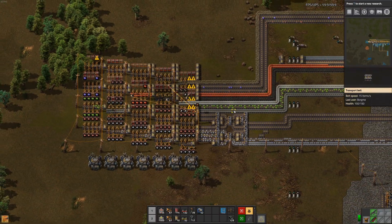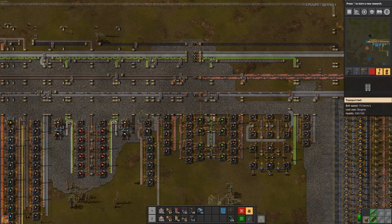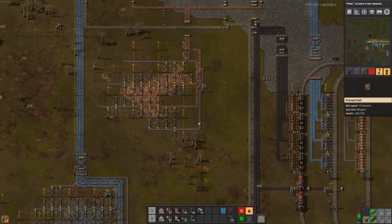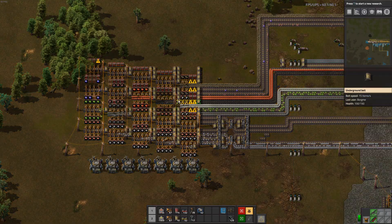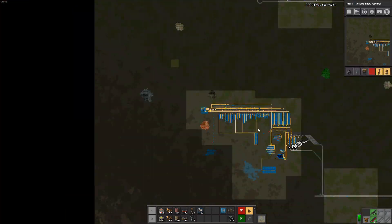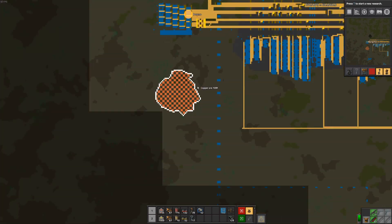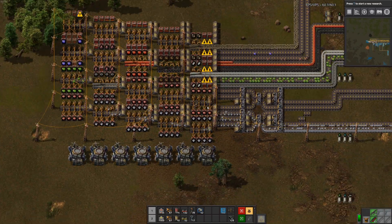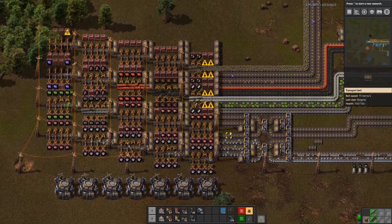And apparently we are totally out of copper now because we are putting everything into green circuit production. So we are doing something with it at least, which is great. But we might still need to get a train to get us some more, or we could just take from this and smelt it in electric furnaces. But I don't really want to use the power on that, so I would rather put up a train.